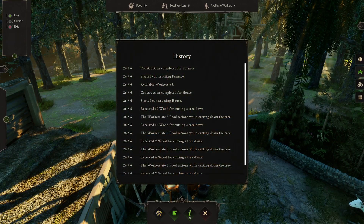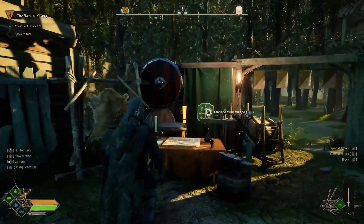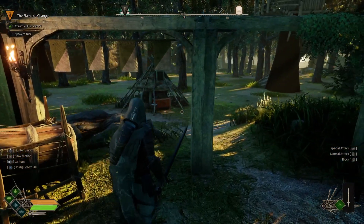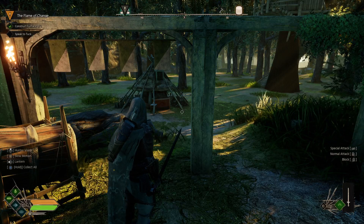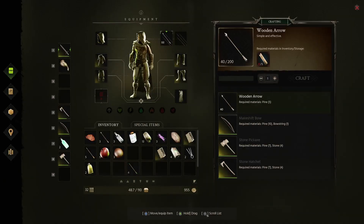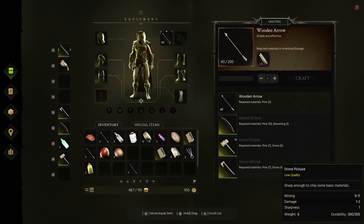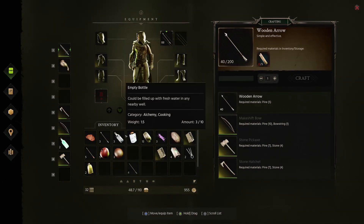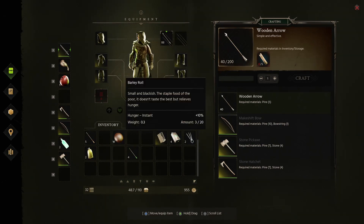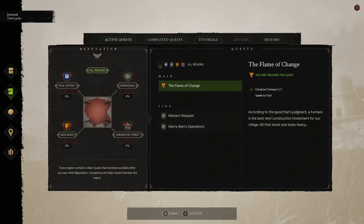Everything you do here is controlled by this workbench. It's a bit clunky but it works for what it does. Here's your menu inventory. Everything is controlled with the mouse. Here's how you craft stuff — I've only learned so much right now. In the inventory, you start out with only 24 spots — I just got it upgraded to 32. Whatever you put in your bar, it takes it out of the inventory.